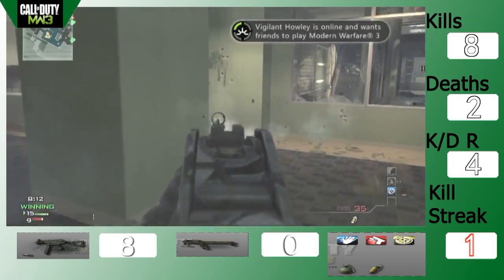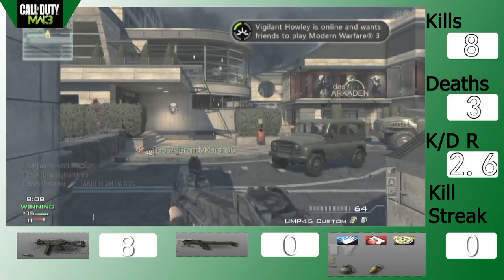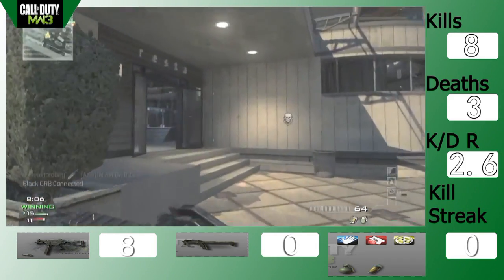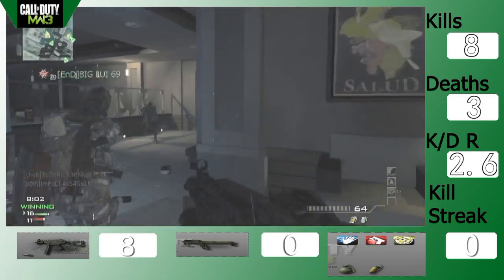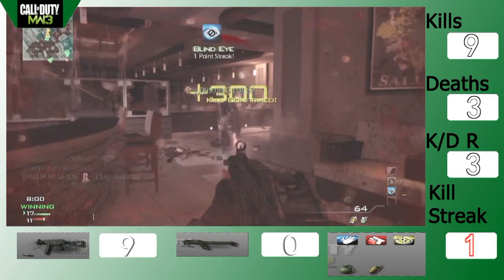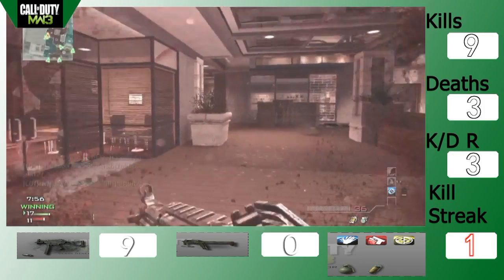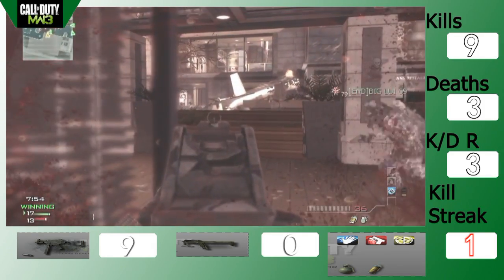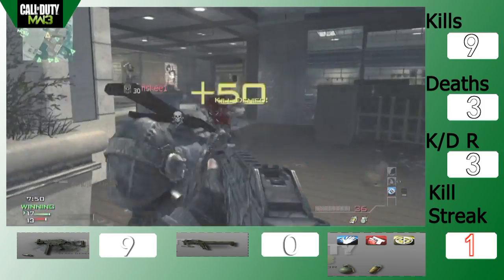If I have, like, the specialist package, I'll just put the perks up there, and the numbers next to them will show how many times I get those specialist perks. I'll also put the super specialist at the bottom.